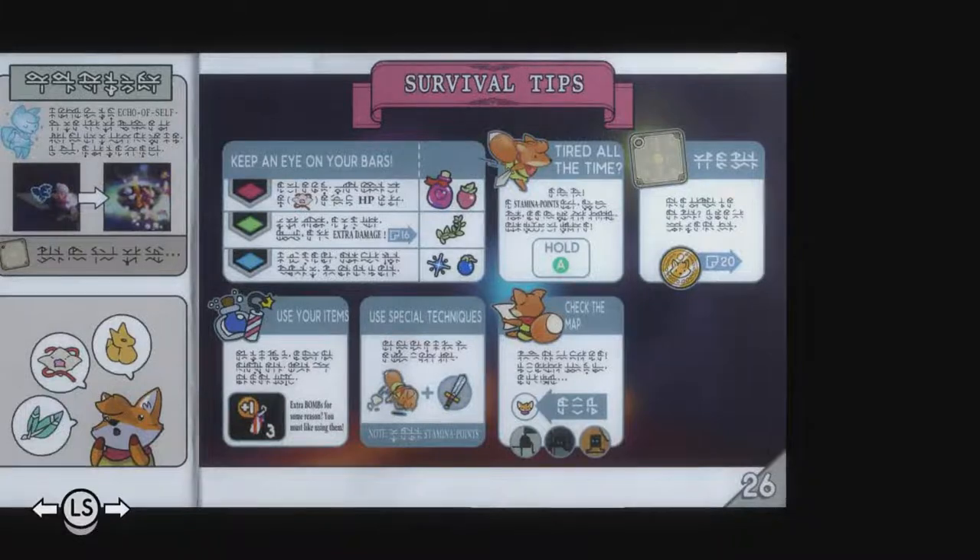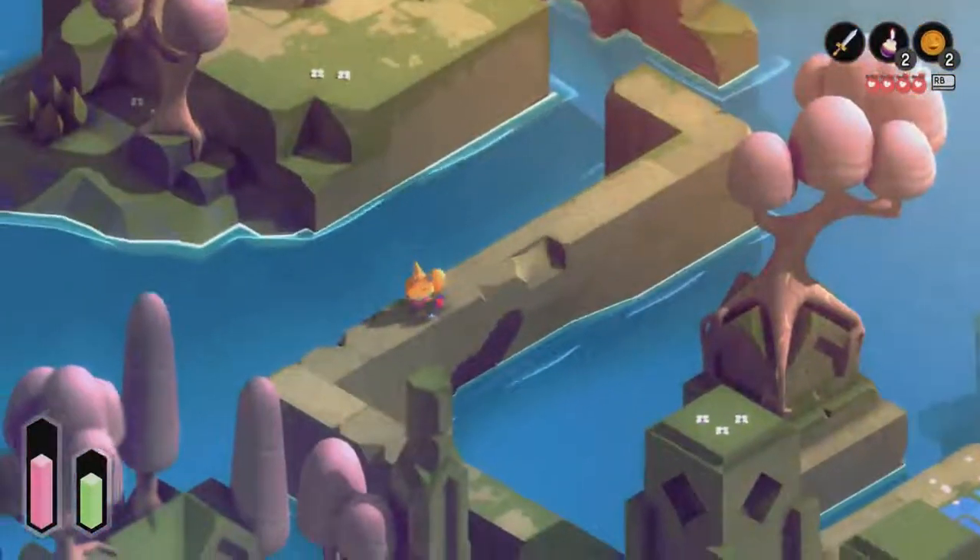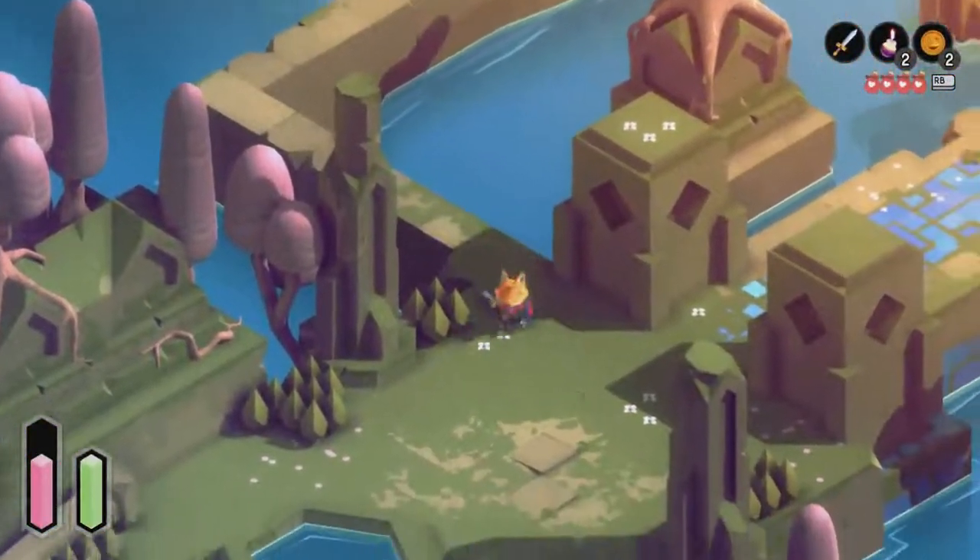Extra damage, keep an eye on your bars. Health, extra damage — we don't have any magic yet though. It keeps telling us about magic and that sort of thing but we don't have any yet.